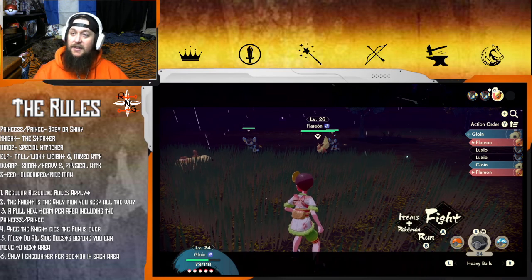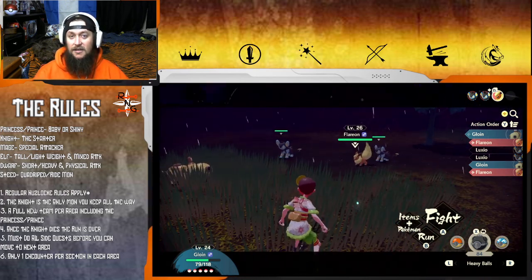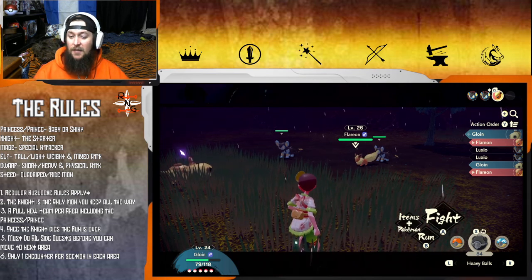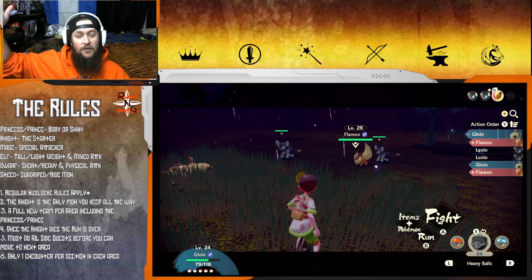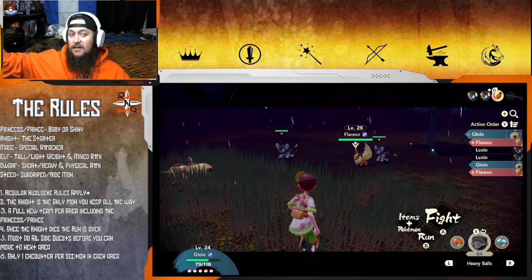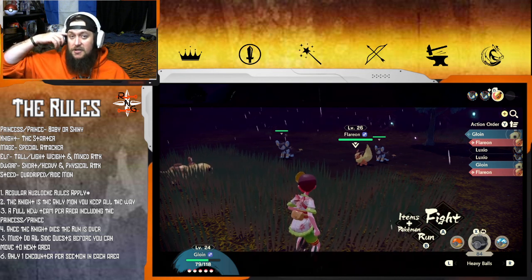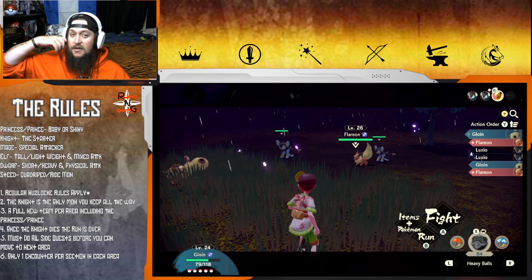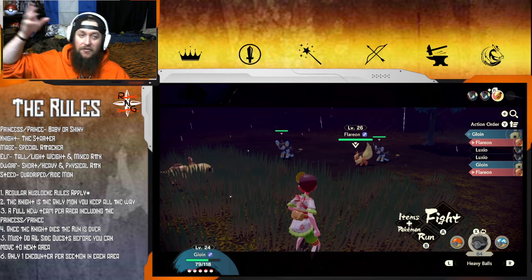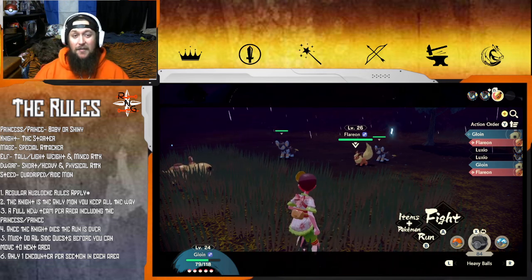Flareon has Thundershock - get out of here. Do we want to catch ourselves a Flareon? The Leafeon was a Dwarf because it was defense-oriented. Flareon - I feel like it's a special attacker, so that could be like a backup Mage. Could be a backup Dwarf too I guess, that would be three dwarves, but fire type might not be half bad.